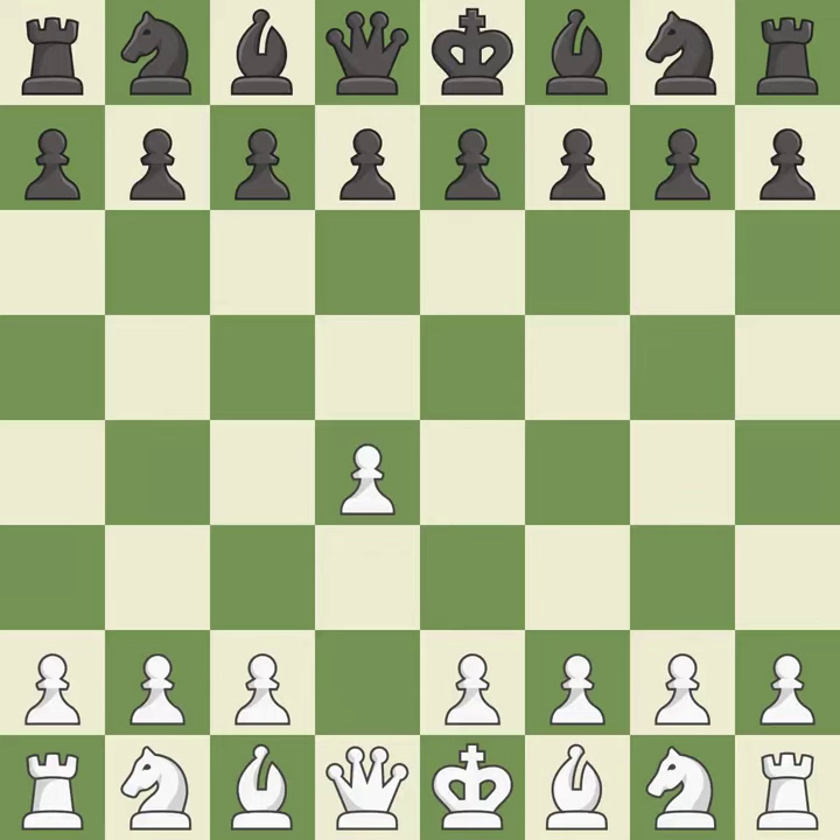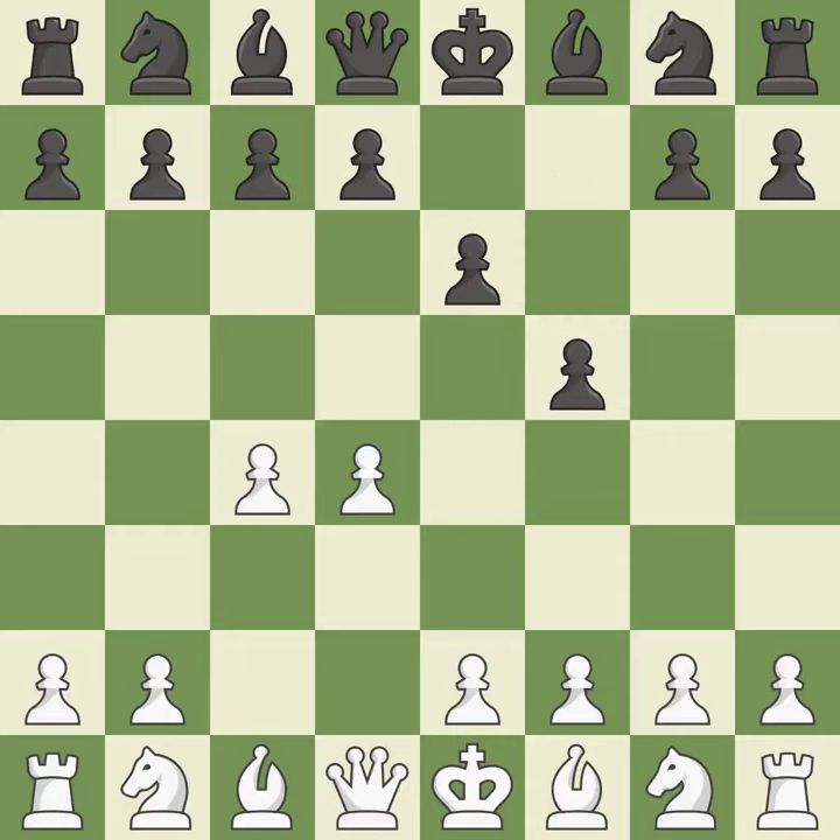Opening with the queen's pawn. E6 prepares for a quick D5 pawn push and allows the dark-squared bishop to develop. C4 obtains room in the middle and on the queen's side and gets ready to advance the knight to C3. Black's king's side is weakened by F5, but it gains possession of the E4 square.